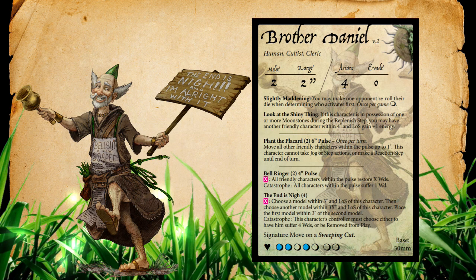The first model we're going to touch on is the Commonwealth-Leshevold split faction character, and that's going to be Brother Daniel. Brother Daniel is a human cultist and cleric with a melee range of two and a melee stat of two. So he's got that extra threat range or engagement influence but doesn't have the greatest melee stat to capitalize on it. He has an arcane stat of four — a little bit above average — and an evade of zero.